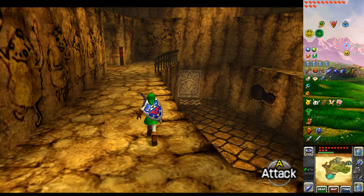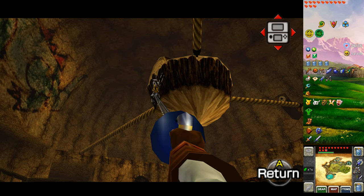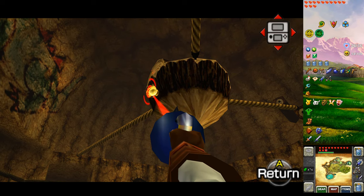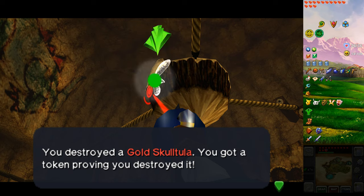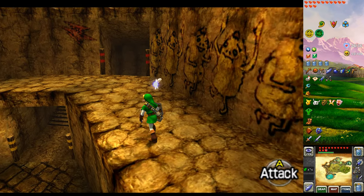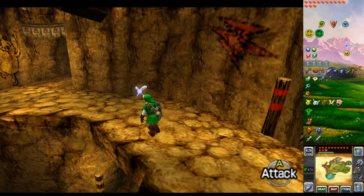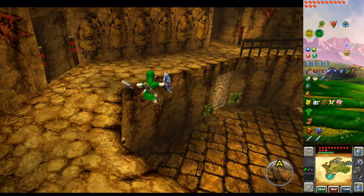You can hear it there — there is a gold skulltula right there on the back of the suspended platform. Number 55. All right, let's head up the level. That's a shortcut to the Lost Woods.